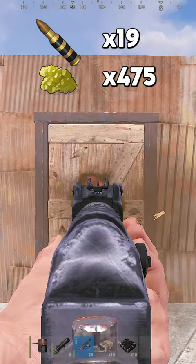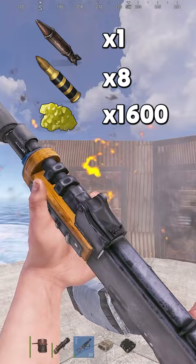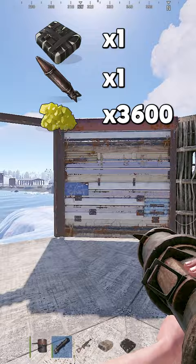Sheet metal door: 1 rocket and an 8x blow, 1,600 sulfur. Garage door: 1C4 and 1 rocket, 3,600 sulfur. Armored door: 2C4 and 1 rocket, 5,800 sulfur.